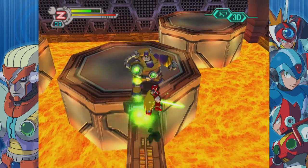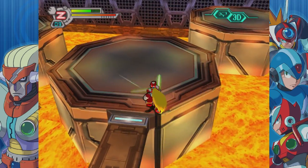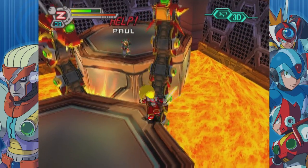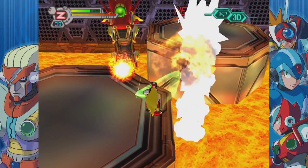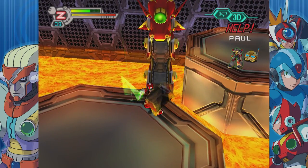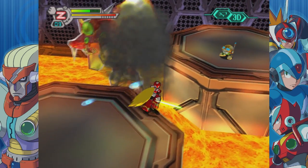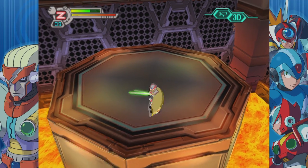X7 brought the biggest changes to the formula, as this is the first Mega Man X game in 3D. Parts of stages are played in 2.5D, which are fine, but problems begin when the camera shifts to 3D and it has to be moved manually. This turns into a giant chore when trying to figure out how to clear an area. Depth perception issues based on the camera's position behind you, bad voice acting, and dated graphics make X7 the weakest title in the series.